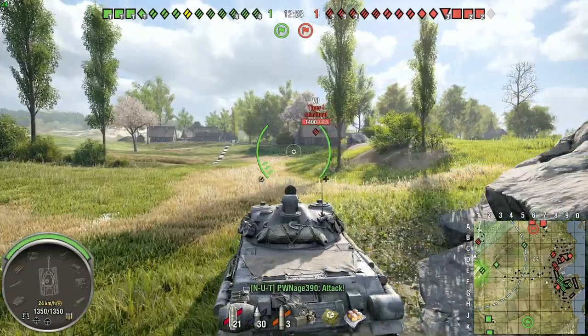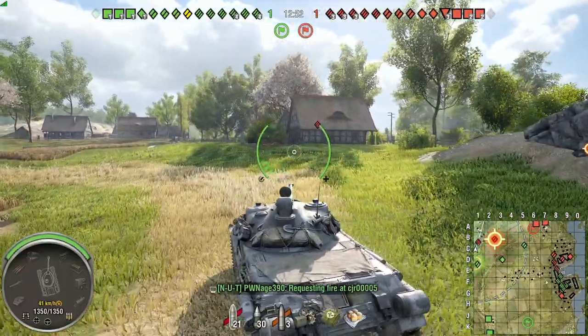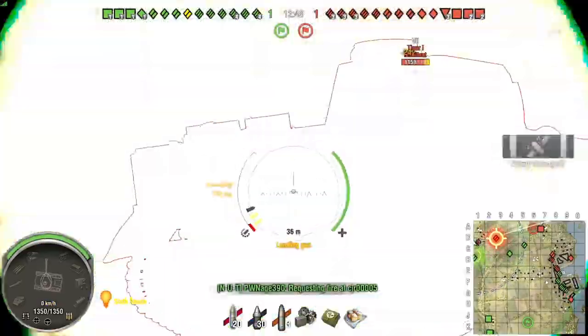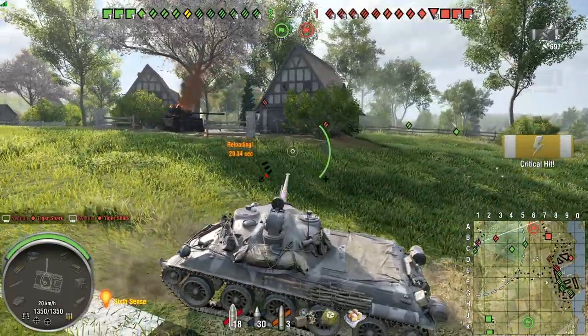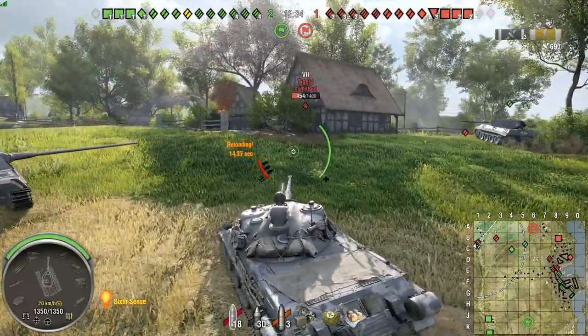Tiger 1 over there, and off to our right that's an STA-2. Looking at the map, we see the artillery in the back. We don't see a lot of people on the left side, so I'm going to go ahead and put our clip in. Starting a reload — 22-second reload on the General. We don't want to be extremely aggressive, because once we fire all three shots we're out of the fight for a bit.